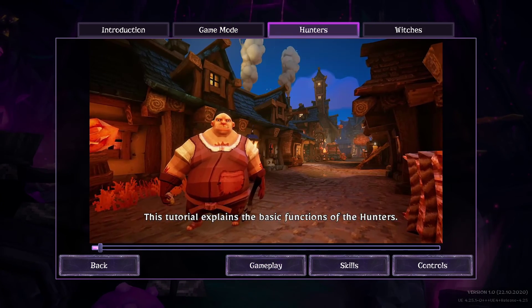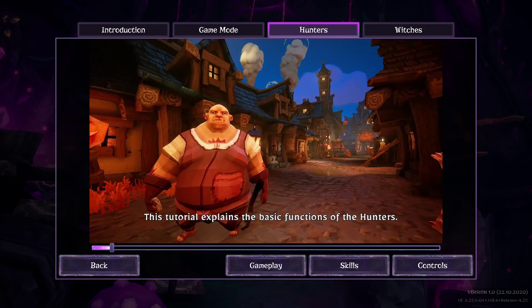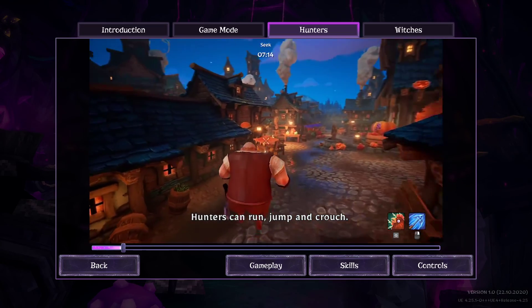This tutorial explains the basic functions of the hunters. Hunters can run, jump and crouch.